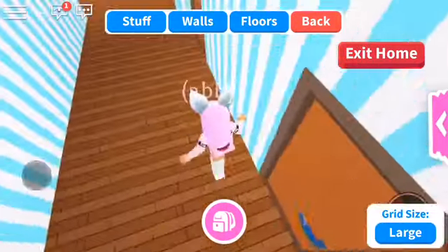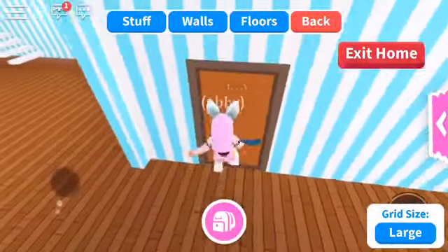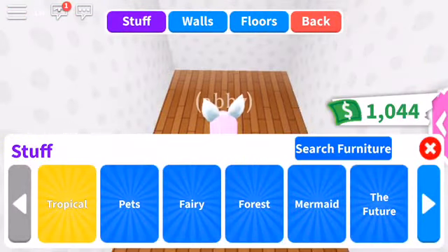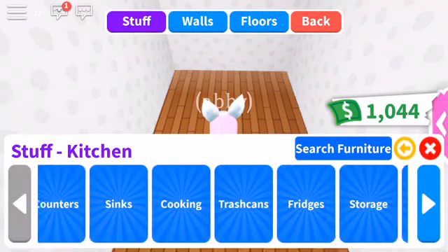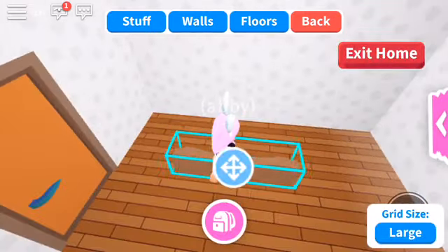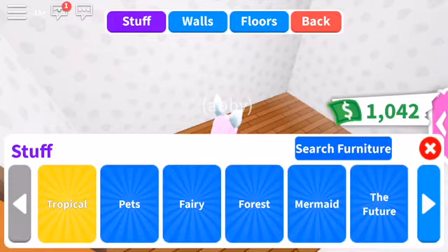So which one should I make the donut and which one should I make the pizza? How about this — this can be the donut and this can be the pizza. So let's start with the pizza. Let's go to kitchen and table because we need a table to put everything. Hmm, can this fit? Nah, this can't.